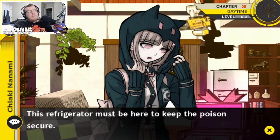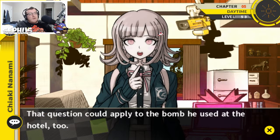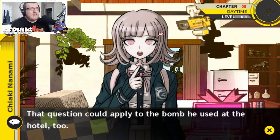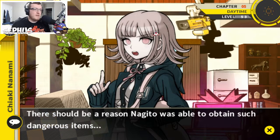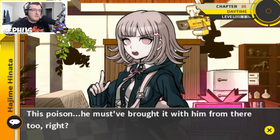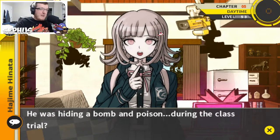This is just a chemical made solely for poisoning someone to death. This refrigerator must be here to keep the poison secure. Where would Nagito have even gotten something like this? I just remembered — in the octagon there were refrigerators. He must have brought it from there too, probably hiding it somewhere on his body during the last class trial. He had a bomb and poison during the class trial.